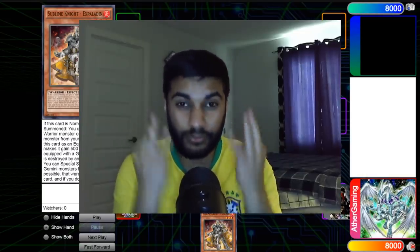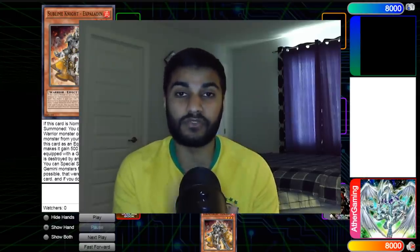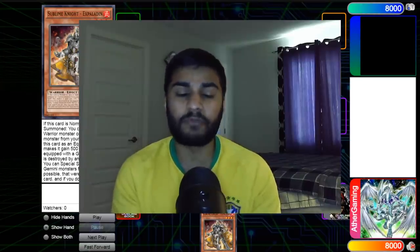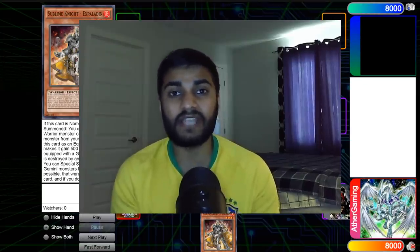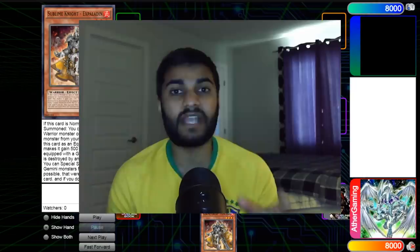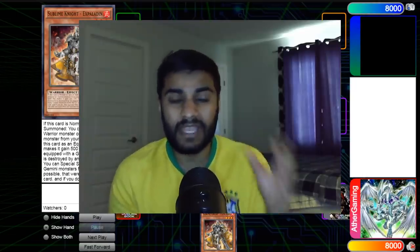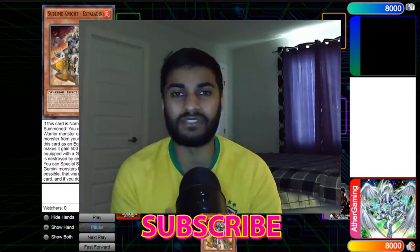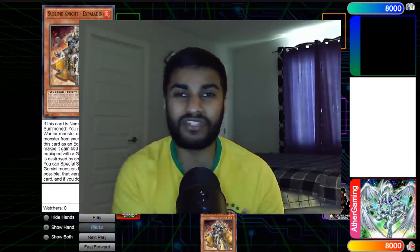Hopefully you guys will come to my channel as I'll be showing you guys the deck profile. I'm going to be showing you three insane essential combos for this deck: ways to play around Nibiru, ways to play around hand traps, ways to put out the biggest board possible and rip cards from your opponent's hands. Make sure you guys subscribe to Steven and check out my channel. Let's get straight into these nasty combos.